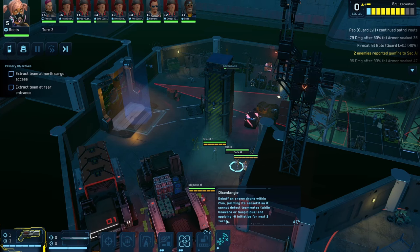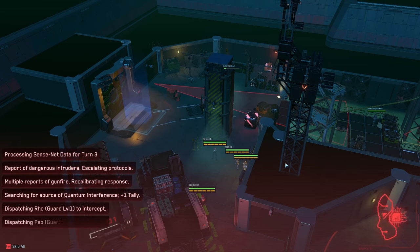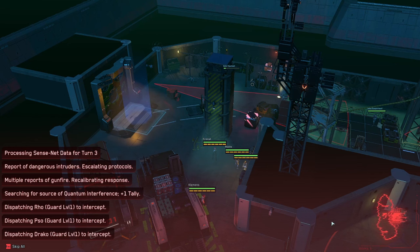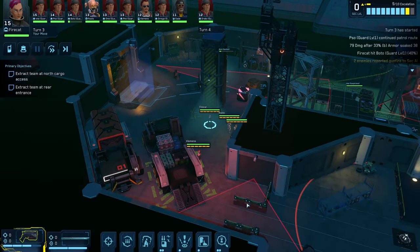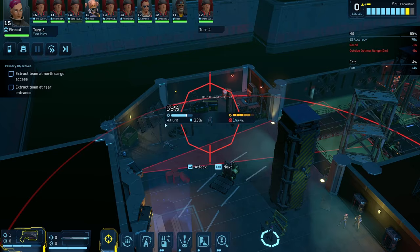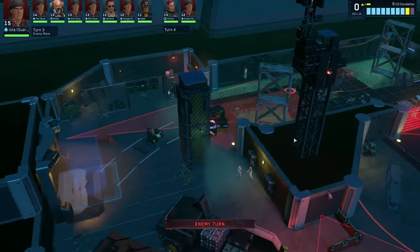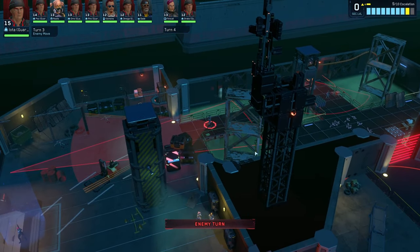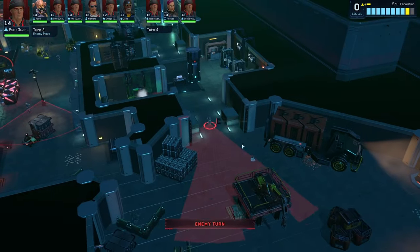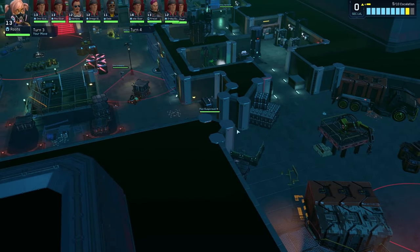That was the last bit of her turn. The camera is back in line now. We can have Fire Cat maybe take this guy out — I'll move her over here and shoot this guy. She's got a 69% chance — the perfect amount in my humble opinion. We'll move over here and end her turn. These guards are coming out but they're still not sure what's going on, so we don't really have to worry about them taking shots at us unless they fully see us. We're going to make a beeline for the exit.